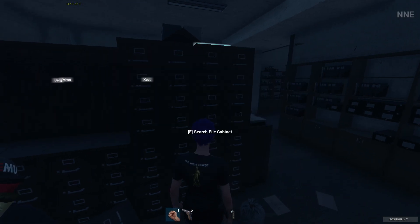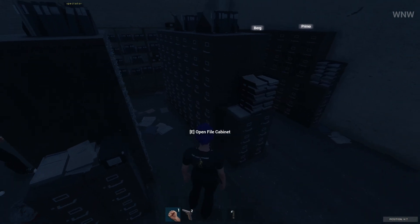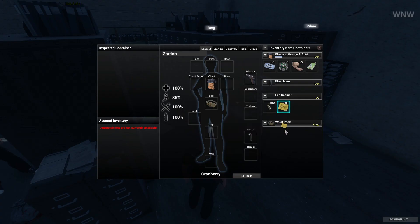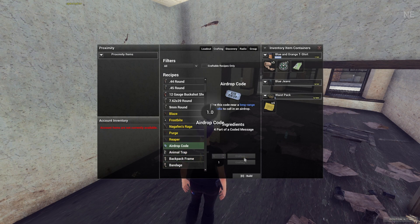Now to farm an airdrop, it's actually really simple. All you have to do is go to a major city or go anywhere where you can find cabinets like this. These cabinets inside have a chance to spawn part of a coded message. Once you find all four parts of the coded message, you'll then go to your crafting tab and craft the airdrop code.